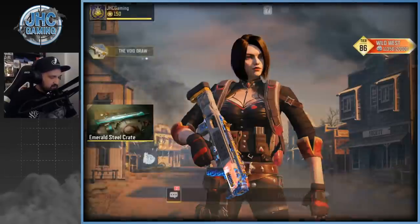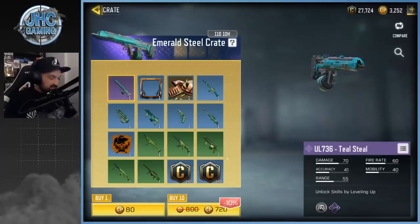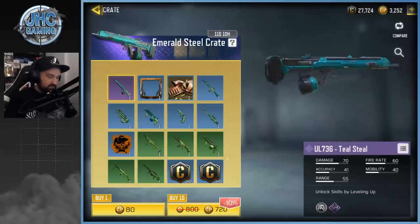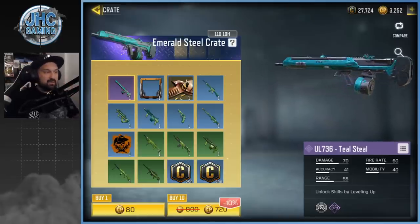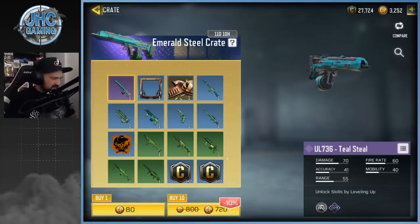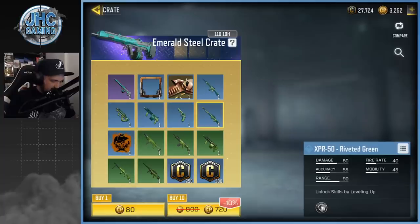We're gonna go in the shop now. I've got some cut points and I want to spend them today, but not all on the same crate. The brand new Emerald Steel crate is here — there's only one epic, the UL 736. It looks awesome because it's a remodel and the color is not bad. UL 736 is not a bad weapon at all, maybe a bit underrated. It was overshadowed by the S36 for a while and the RPD right now, but it's a decent LMG. We also got a bunch of green stuff — M16, PDW Riveted Green.